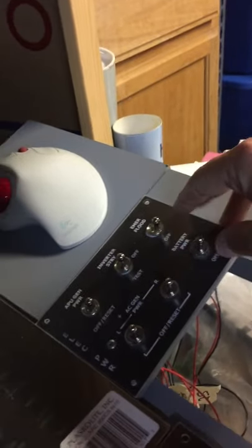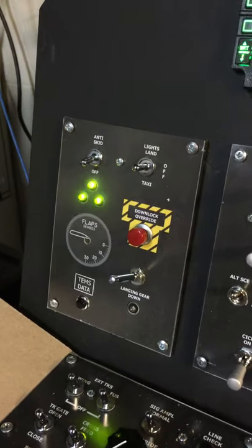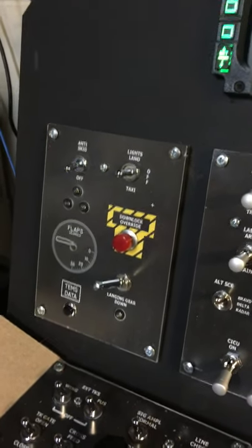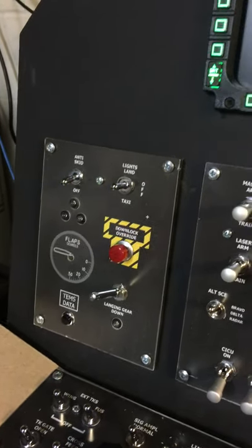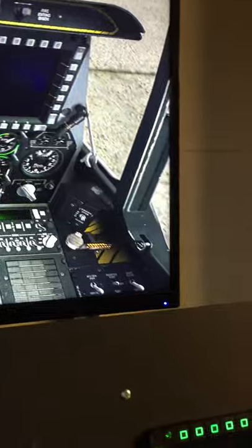I'm going to switch this switch here — that turns the batteries on, and when you do that the landing gear indicators come on. You can hear the click. In the game there's the landing gear indicators; they turn on when I click.